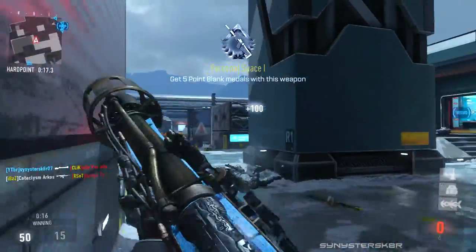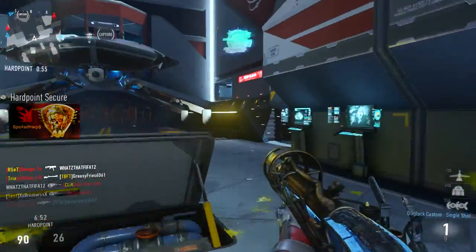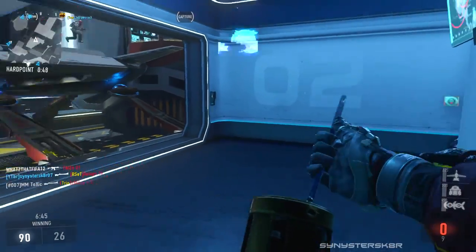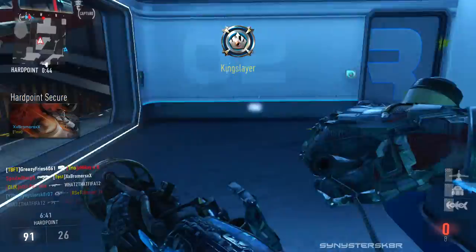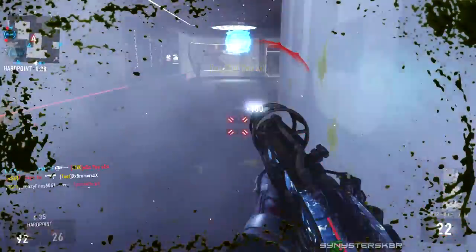My main gun is the Blunderbuss. You could use it as a secondary, but I like to use it as the primary and get kills with it. Once you kill someone, you either reload, or if you don't have enough time, you finish an enemy off with your knife, a punch, or switch to another weapon.